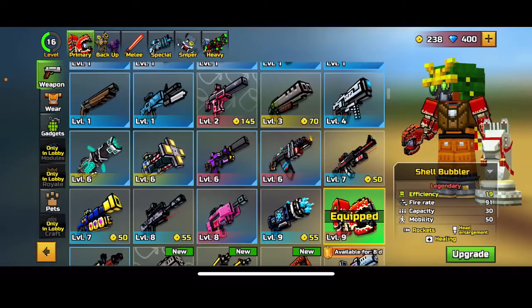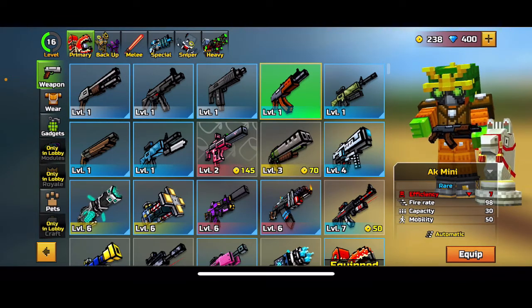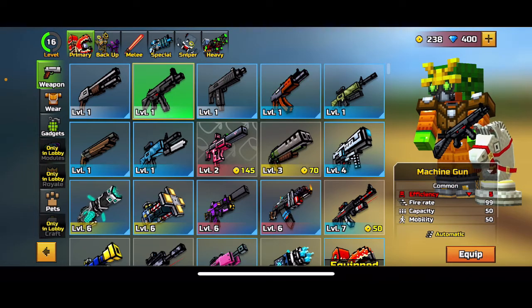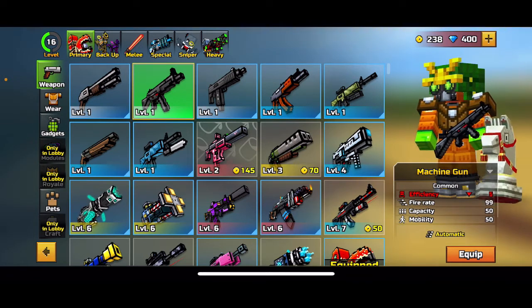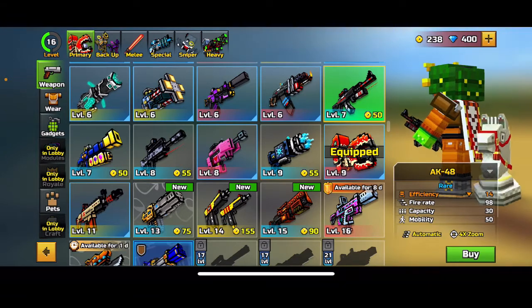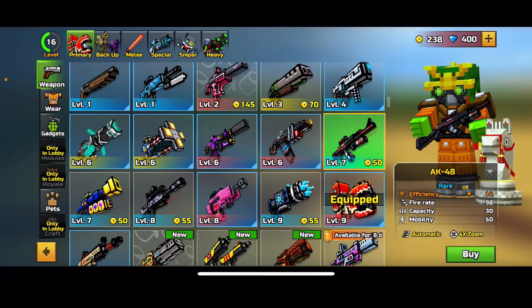Starting off the primaries, I would recommend this gun — it's actually surprisingly really good. It has a 98 fire rate, efficiency of 7, capacity of 30 bullets, mobility of 50. I would recommend it for starters. Same with this machine gun — the fire rate is good, that's really the best thing, same with the capacity. I would also recommend getting this one because it's only ten coins more than the Sub Zero and it has an efficiency three more, with a capacity of 30 and a fire rate of 98.